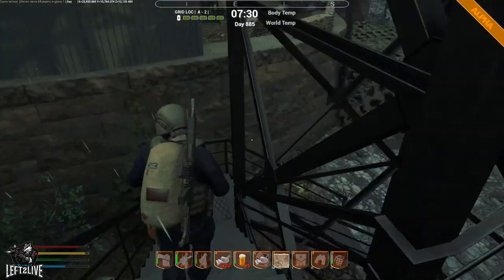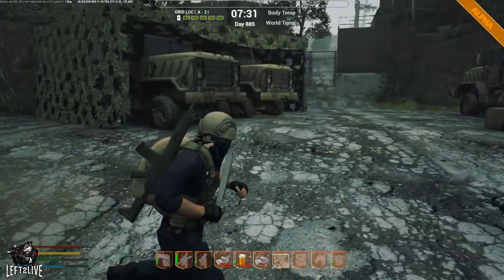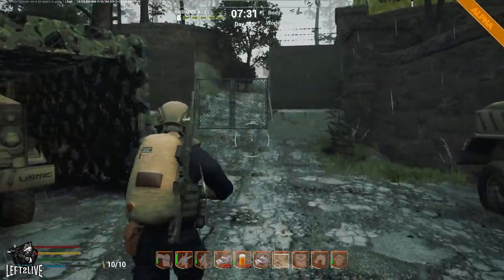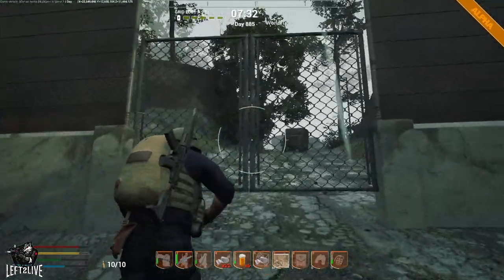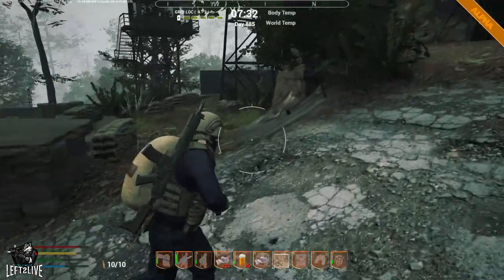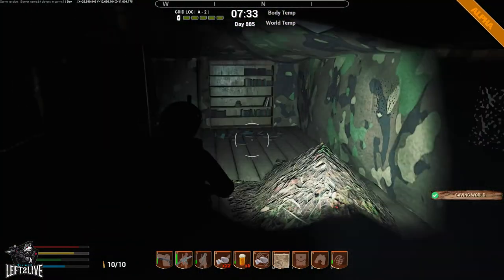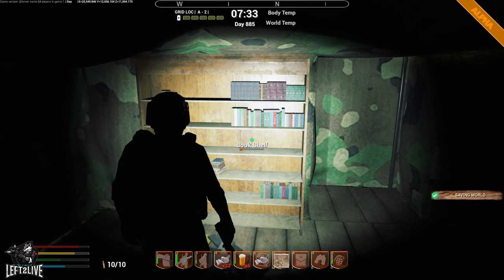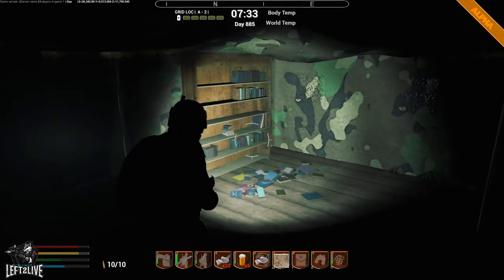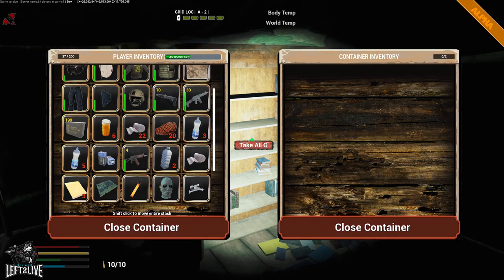We're going to start with section 1. This isn't really a section where I am right now — this is just like the buffer area where everything starts. Let's get into section 1 and I'll show you where you can loot and what you can find. In here we have two bookcases, which is good because you can never get too many books to find recipes. Unfortunately both of them were empty.